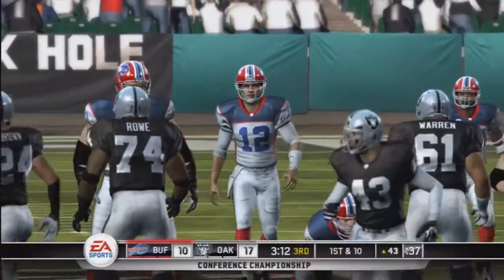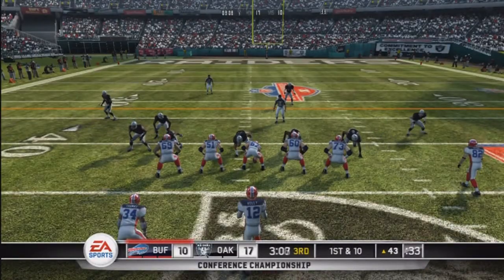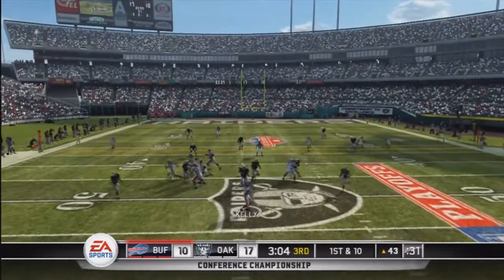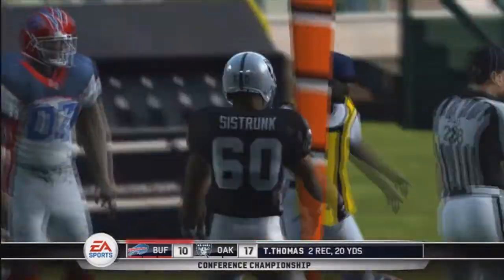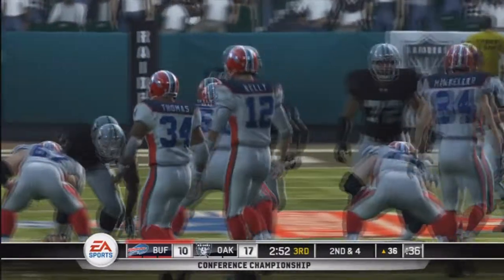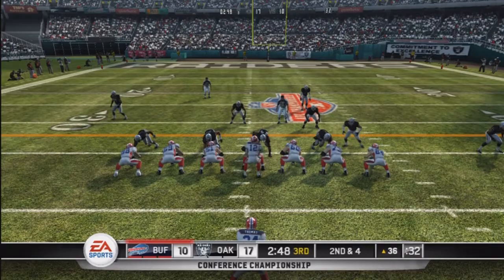One strong play that works well against a blitz is of course the screen. So first down and 10 after that, and back to throw — another screen pass complete to Thomas, he gets forward to about the 36 yard line, gain of seven on the play. I think the Bills are saying if you're going to keep bringing the blitz, we're just going to keep beating you with the screen passes. The Bills definitely got something working here against this Raiders defense.